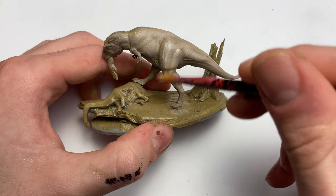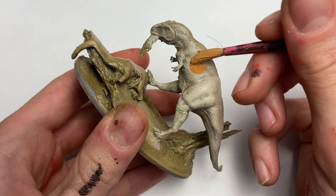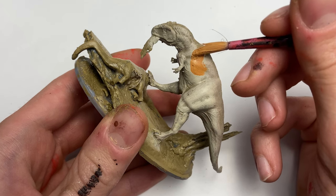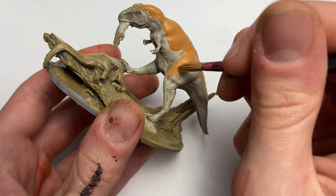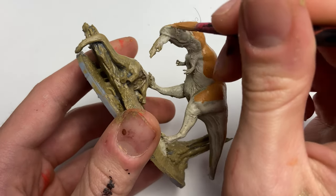This massive carnivore is the Meraxes Gigas. Discovered in Argentina last August, this thing was a 30-foot-long beast of the late Cretaceous. These fearsome predators relied on their 8-inch-long teeth to rip and tear apart prey with brutal efficiency.